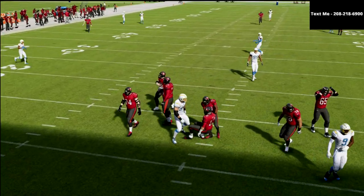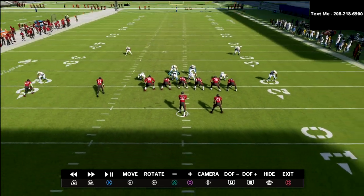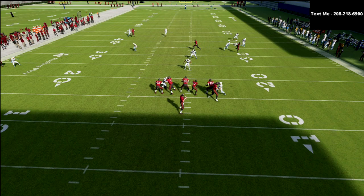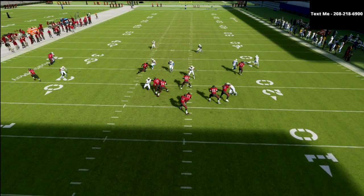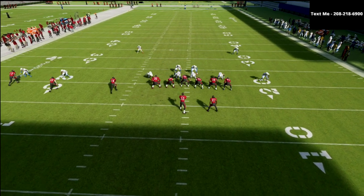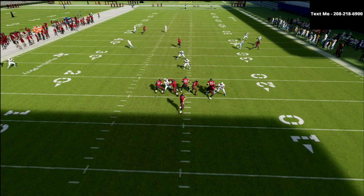Let me jump into instant replay and show you this concept. You can see how the slant and the seam flat work together to guard that - it's a tight window. You might be able to fit that in, but it's not an easy throw. If we wanted to, we could put that defender in a curl flat, or there are other things we could do. We could carry that slant a little bit more. And then we're just lurking the tight end, as you can see.